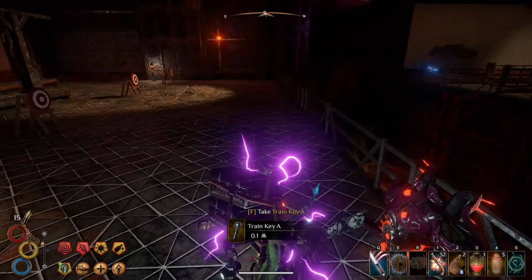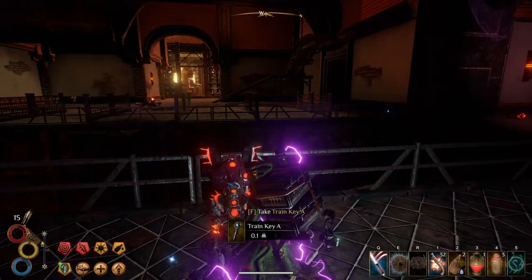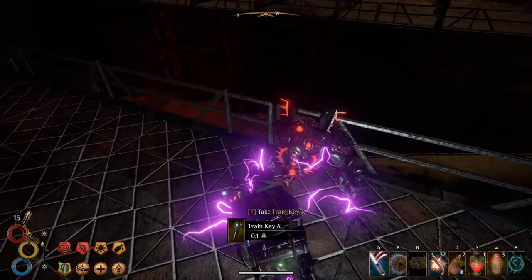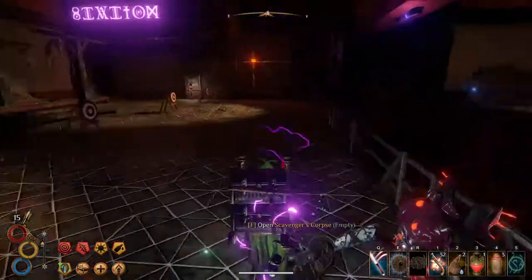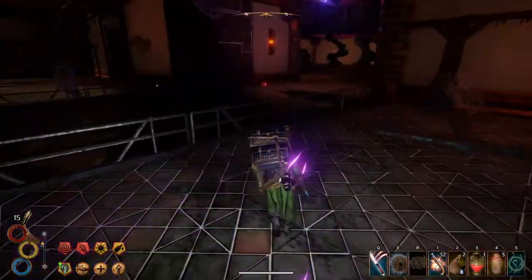Hello, welcome back to Outworld. I keep forgetting to install that mod that shows you how much time you have left on your buffs. Anyway, that doesn't really matter. We're in the destroyed test chamber, and remember, we have to pick up the train key A, which is near the red golem — which I failed to pick up in my last video because I was just angry at the game.